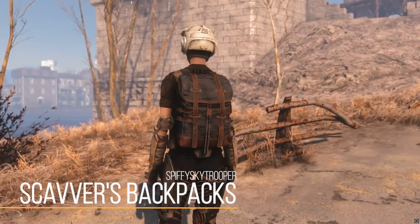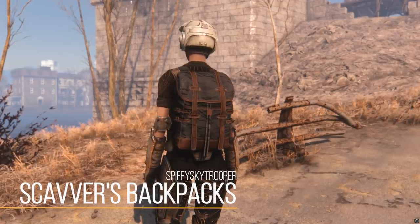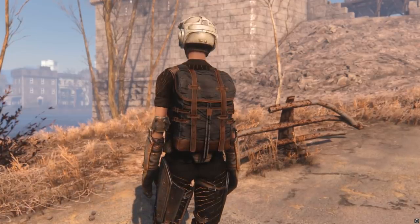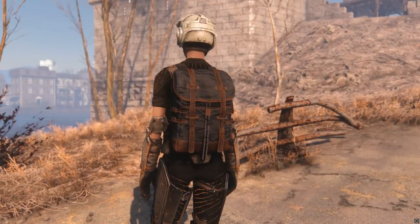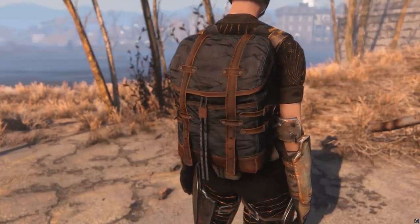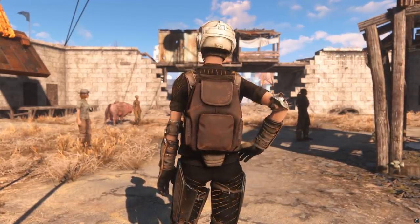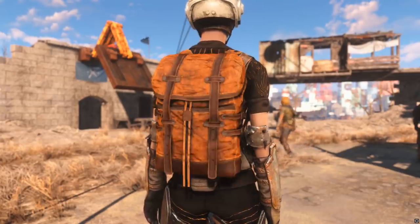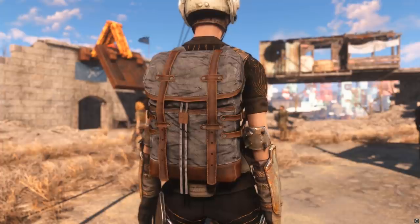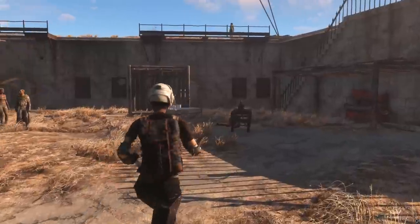Then we have the Scavver's Backpack, which adds a pretty cool-looking new backpack into Fallout 4. There are two variants: a leather version and a canvas version, with the canvas adding slightly more carry weight, but both adding additional carry weight to your character. It's a super simple one — you'll find it among vendors and can buy it or craft it yourself. There are several customization options for each, so you can change the visuals or make straps appear or not. It looks like a very plausible backpack to see people wearing in Fallout, especially the leather one — a cool but simple mod and a nice addition to your existing loadout.